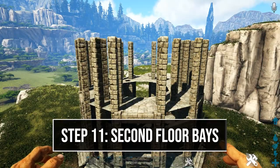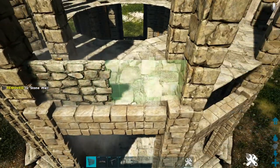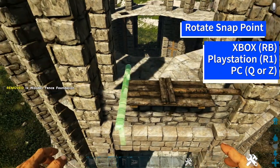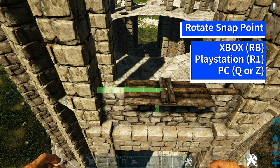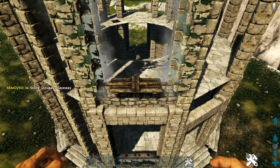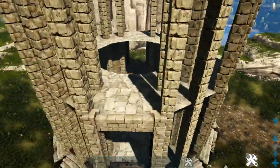Come back to one of the sides with regular stone ceilings and repeat the same pattern as the lower level: place a stone wall on each side, add a catwalk in the middle, a wooden fence foundation on top of each wall — rotating the snap point as needed — then a stone dinosaur gate frame with the green side facing you, and two stone railings to fill it in. Do this on every side that has regular stone ceilings.